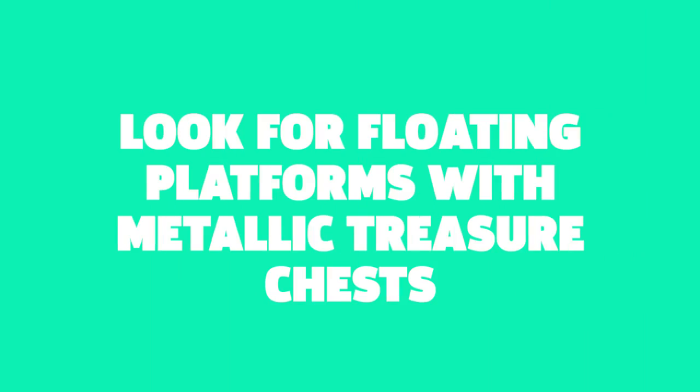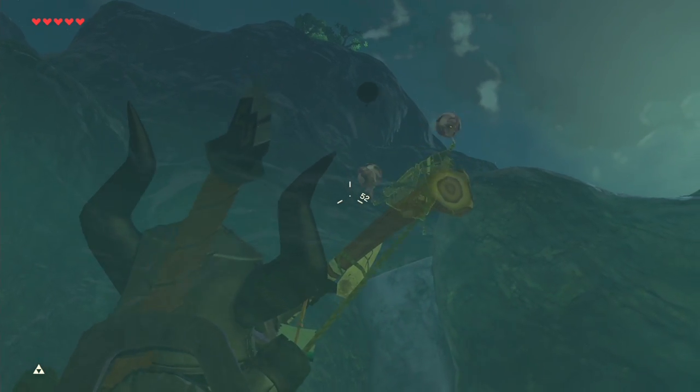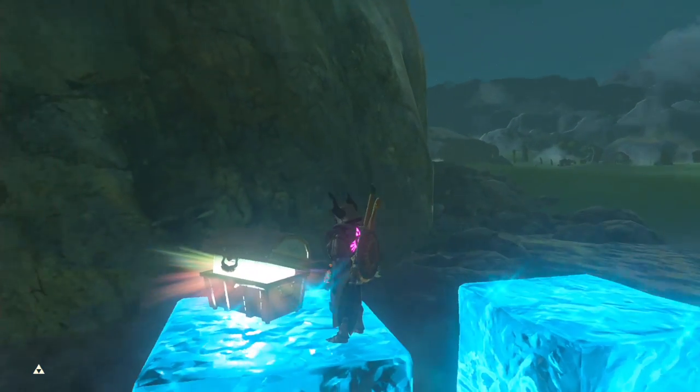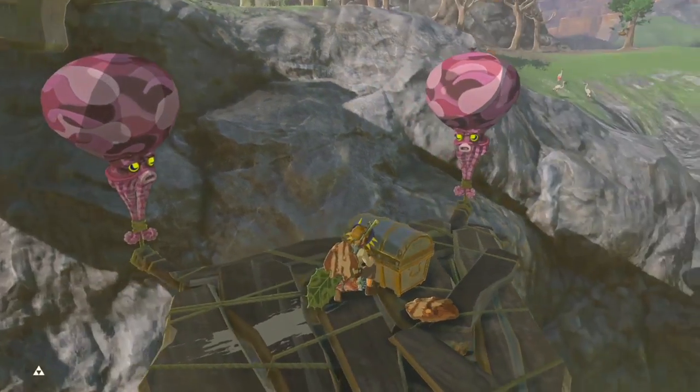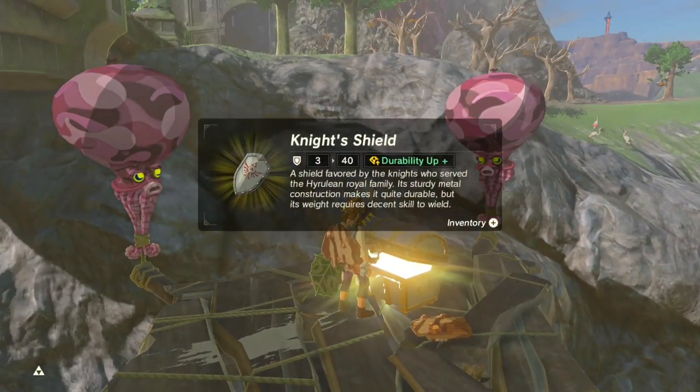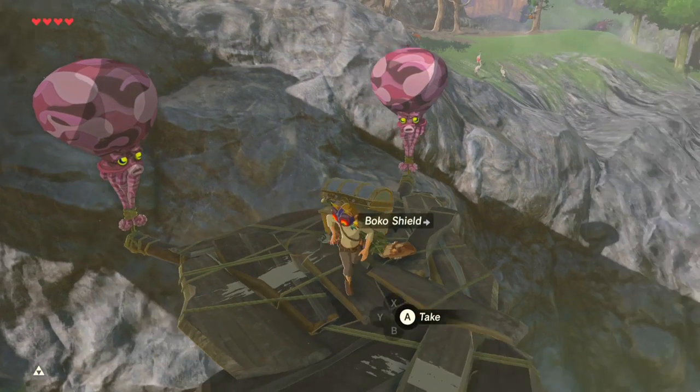Tip number eight: look for floating platforms with metallic treasure chests. The new floating platforms that dot Hyrule are a great resource for strong gear with stat bonuses. Most items you find within will have significantly increased capabilities, and may give you a fighting chance against the mode's harder-than-usual enemies.